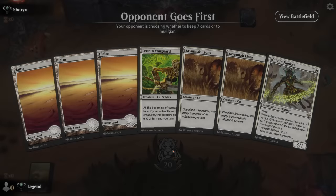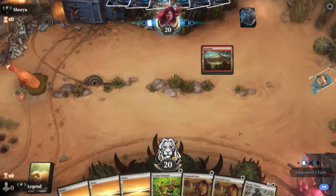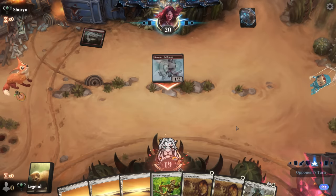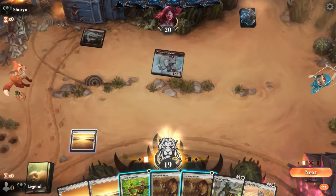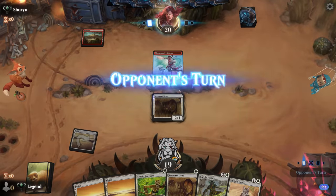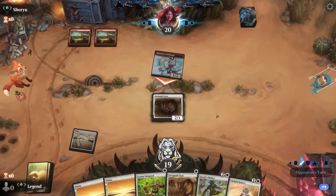We're on the draw with a decent hand — not a lot of top end but a good aggressive start, facing a red deck. It's interesting which one-drop to lead with since we can already trigger Vanguard on turn two. I think we start with Savannah Lions — it doesn't attack as well into a 1/1 creature — whereas Vanguard could turn into a 2/2, but if they have removal I'd rather they take out the Lions.